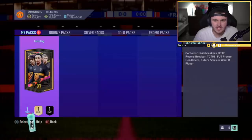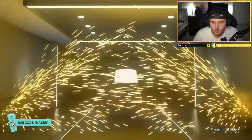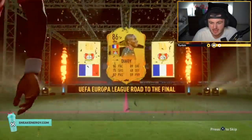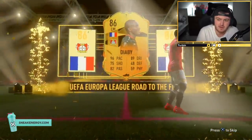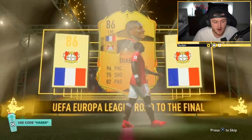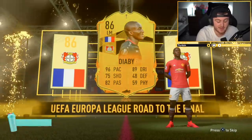That is bad. Mike just wants something higher rated that is not a duplicate. Road to the Final, Europa League - French, Pogba? It's DRB. How are Leverkusen doing in the Europa League? Are they still in it? Half decent card, and if it can still get upgraded it wouldn't be a bad card. They're out - oh, nevermind. That is absolutely unlucky because that could have been a massive win.